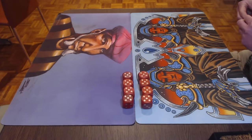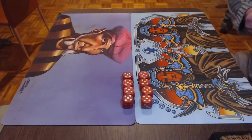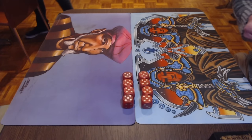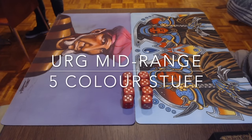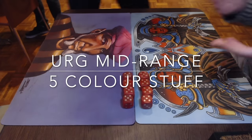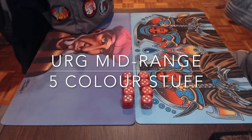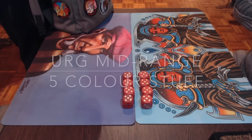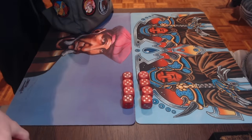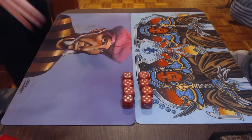I'm very excited to show you round number two. We've got Peter Monte from Belgium taking on Dutch player Bjorn. Peter is playing a blue-green mid-range deck — it also has red, some bolts and some fireballs — so it's blue-red-green mid-range. And Bjorn is playing a five-color deck. It's not really five-color good stuff; I would say five-color randomness. It's a pretty interesting list.